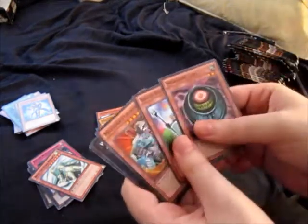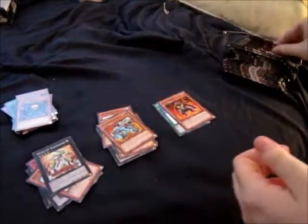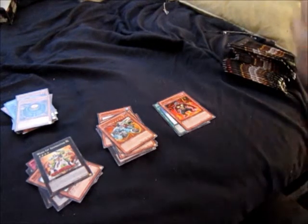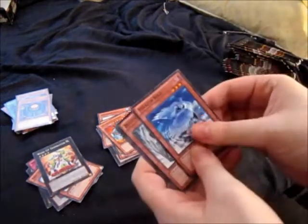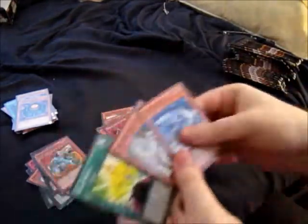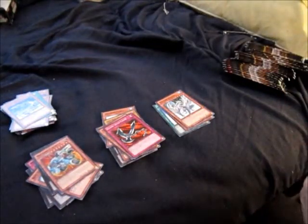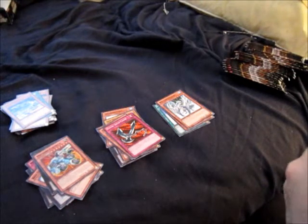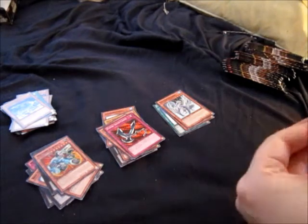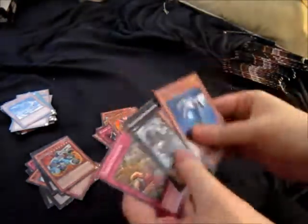Not a bad common to start this one off. Ooh, a Blizzard Dragon! Starfoil Kunai and a Machine of Fortress. I'll keep Blizzard Dragon aside because my friend Bob wants that. This pack is fighting with me. Starfoil Possessed and a Rare Gaji. Let's see if I can speed this up a little bit. I'm not expecting to get a Tour Guide but it's whatever.